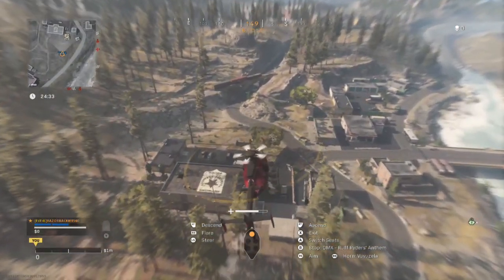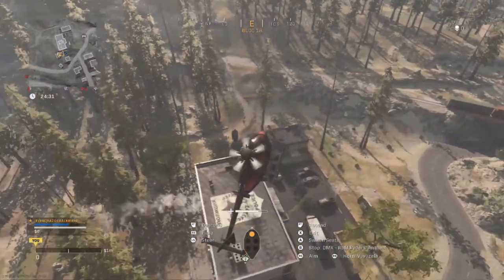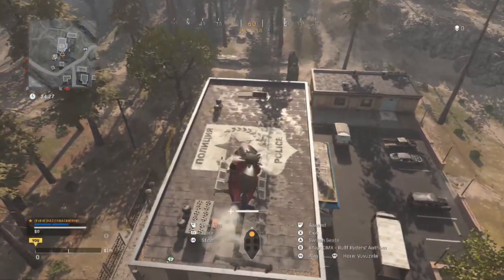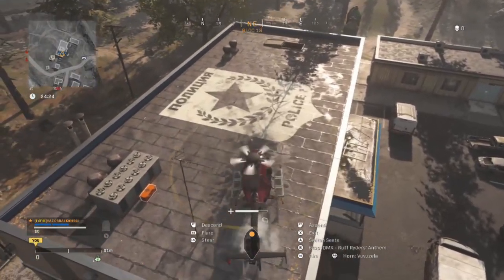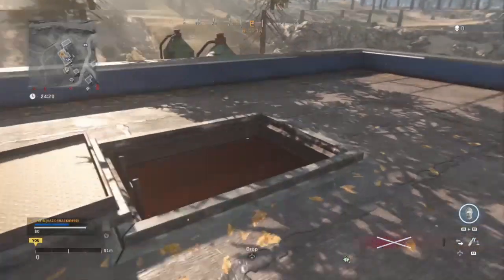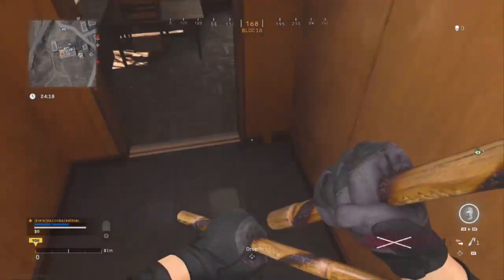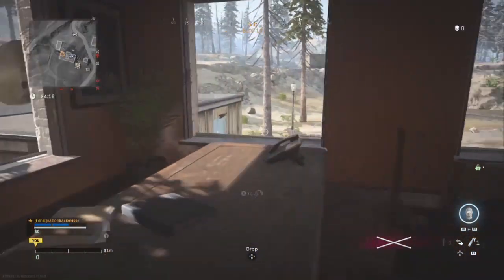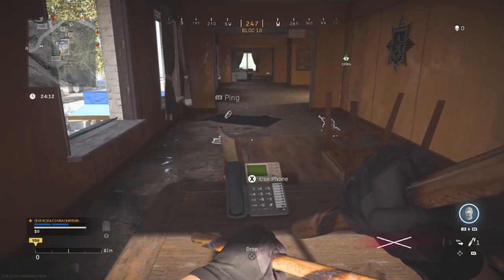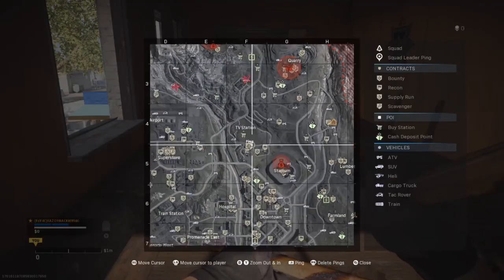The number four phone is at the police station in the town between Lumber and Quarry. I find it easiest to look for a bridge — on the game or on the map — and from the bridge you can find the town, then the police station. Get a helicopter and land on top, or go through the bottom. The phone is on the second floor in one of the rooms.